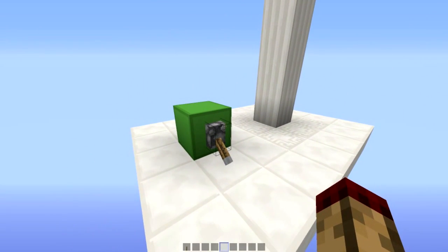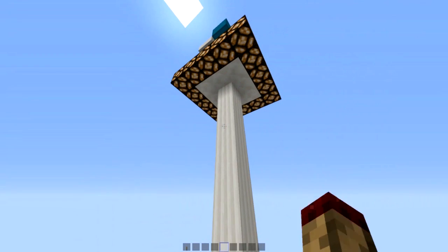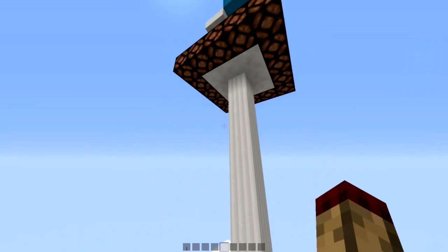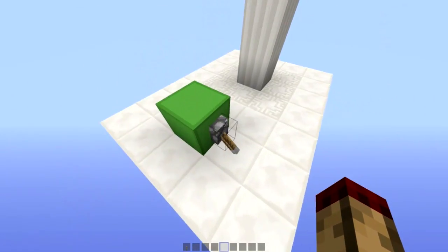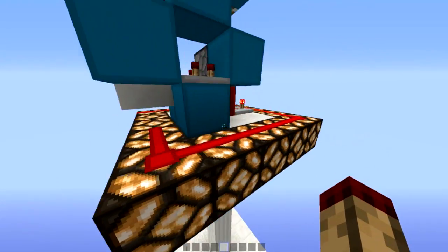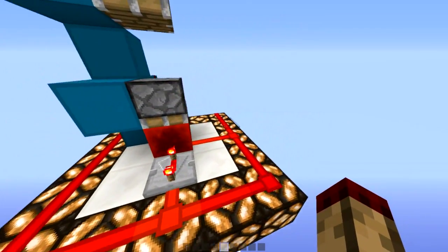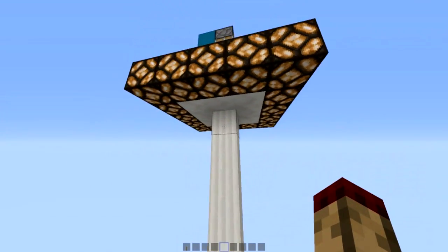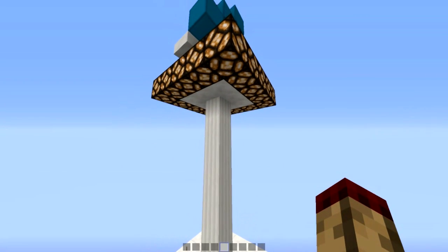Anyway, here's my design. We're going to flip it up and it turns on, pull the lever down and it turns off. You can see in this state there are no clocks running at the top here. Pull it up — still no clocks running. I've just got a bit of redstone around here for the lamp so you can see what's happening easier, and I'm going to strip all this back and show you how it's done.